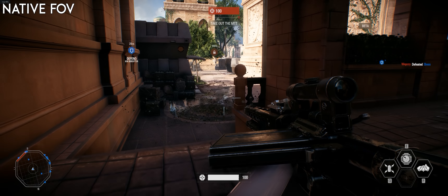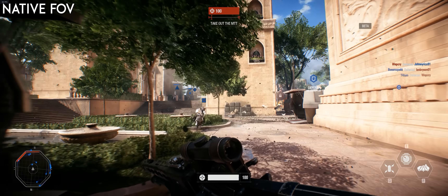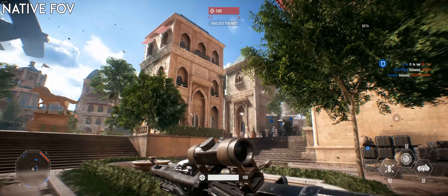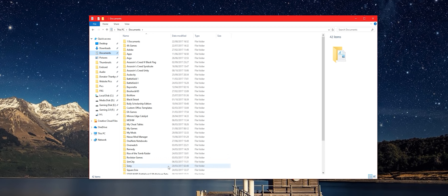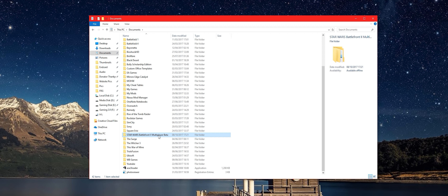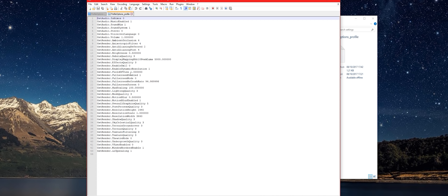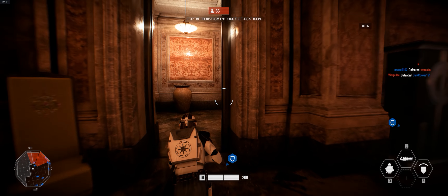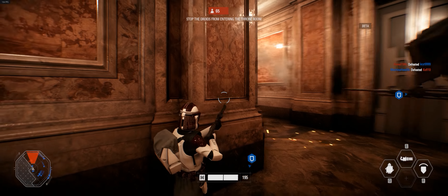Thankfully, you can edit the FOV value in the game's options.ini file. In your Documents folder there is a folder called Star Wars Battlefront 2 Beta, inside that is a folder called Settings, and inside there is a file called ProfileOptions_Profile. Open that in Notepad, find the line GatRender.FieldOfView — it will natively be a value of 1. I changed mine to 1.2 for this recording but would probably go to 1.3. Save the file, close it, and off you go.